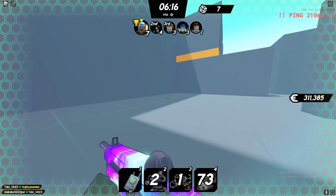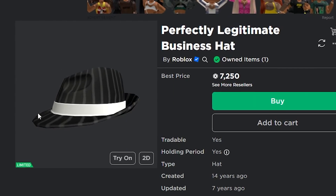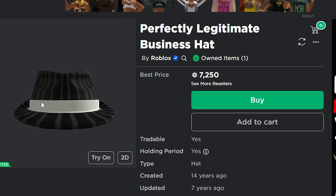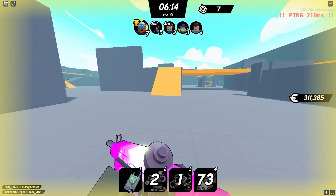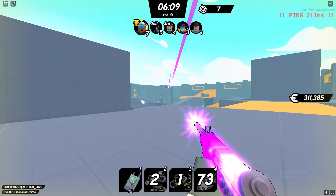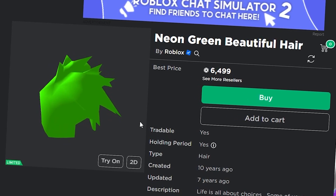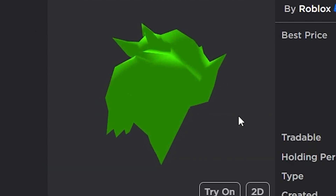Next, one of the most obvious ones: the Perfectly Legitimate Business Hat. This one has always been a super popular item for over 10 years and always goes up a lot at Christmas. I don't think it'll do quite as well this year because of UGC items that are very similar, but it's still a great investment. You also have the Neon Green Beautiful Hair at about 6,500 Robux — very similar to the Space Hair, looks really good and bright, and I think it'll do extremely well too.